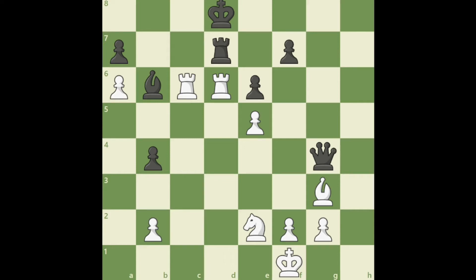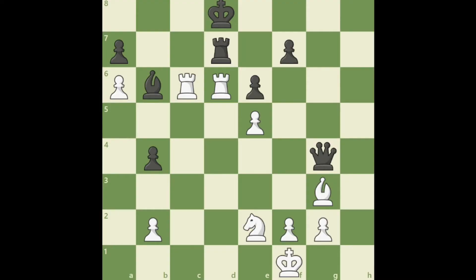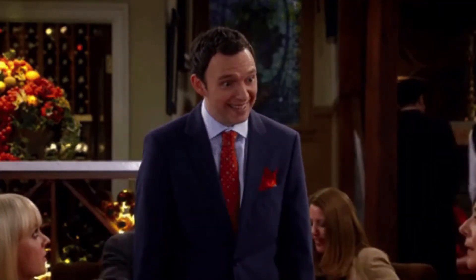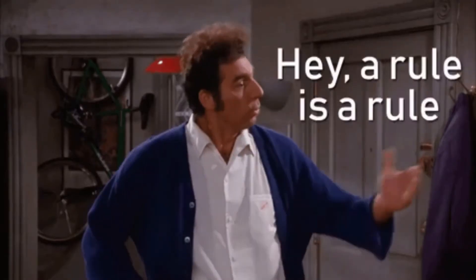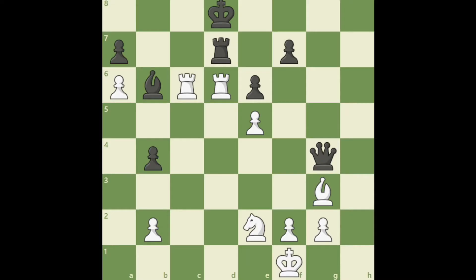Hey, what's up everyone! In today's problem segment, we have white to play and win. As a chess player, it's really important to keep analyzing board positions and coming up with the best moves. That's why I picked this very interesting problem — it's not the usual white to play and mate, but more of white to play and gain a sizable advantage where white will definitely win the game. Pause the video if you'd like, but let's just try to analyze the board, because this is how chess players should approach any position.